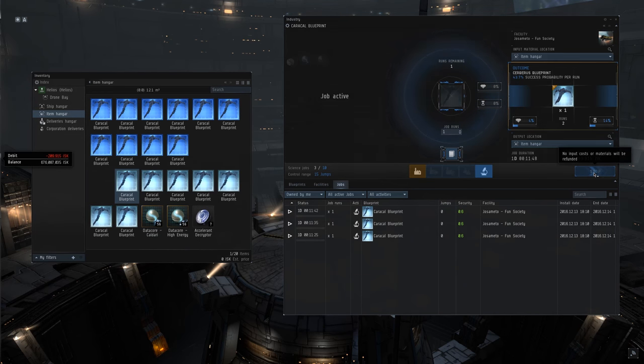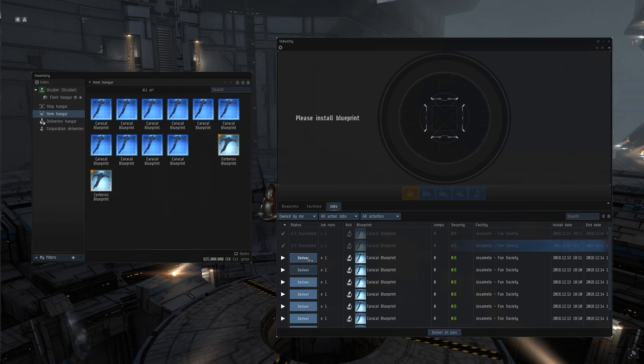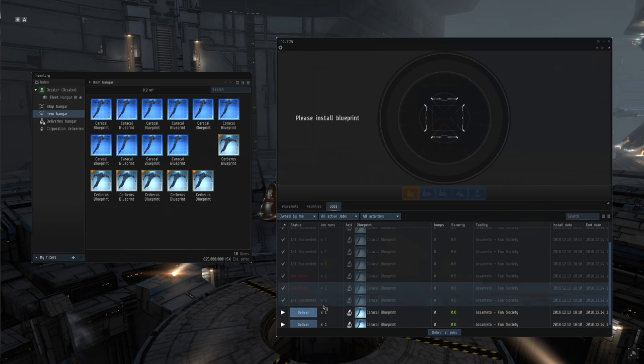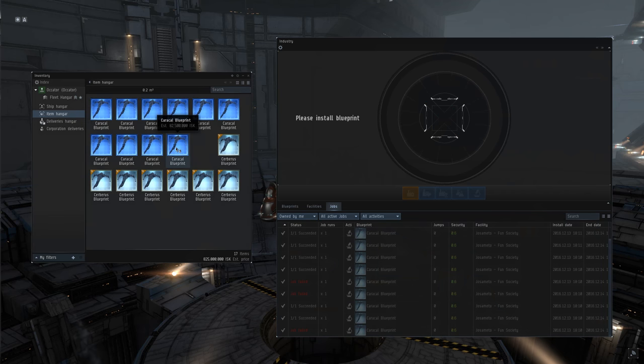We're just going to set up these 10 jobs, and then I'll get back with you in a day or so when they're done. Running through the list one by one, as I deliver each of these jobs, I'm going to get a notification for either success or failure — either the job will output and I'll get a blueprint, or the job will fail and I won't get a blueprint back. In this particular example, I end up getting very lucky — I get about 7 out of 10 blueprints back, rather than the expected 4. Sometimes invention is kind to you, sometimes it's not, but I would say just allow those averages to play out. As long as you're setting enough jobs, you will eventually see the outputs matching the expected results.